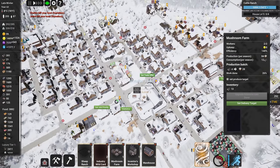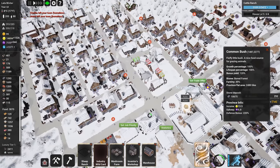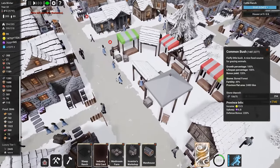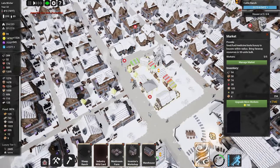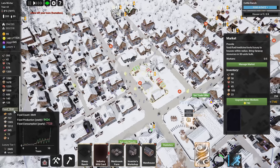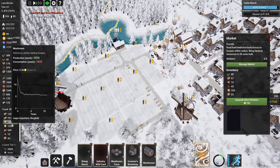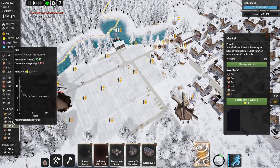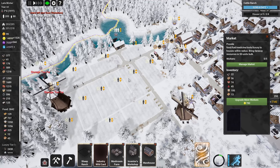Hello everybody and welcome back to Kingdoms Reborn. Our cozy little town is growing — it is year 10, late winter, minus eight degrees outside, but my people are looking quite fine and healthy. As we can see, they're getting all the resources they want from the market. Lots of food — we have 3,800 — and a big contributor is fish. We have lots of fish in store, also wheat and flour.